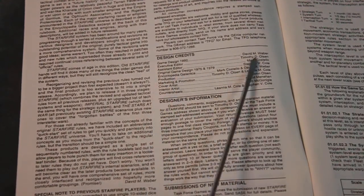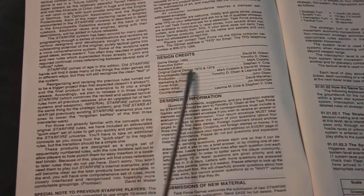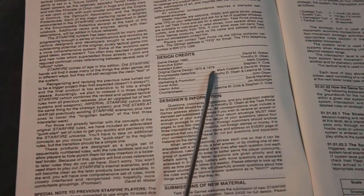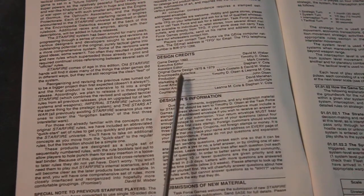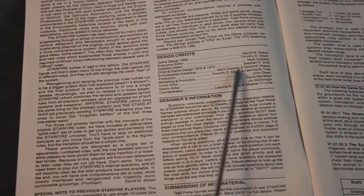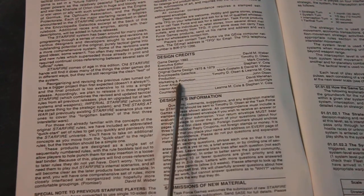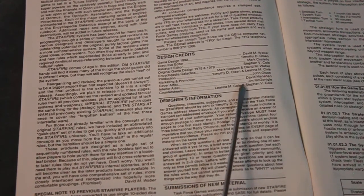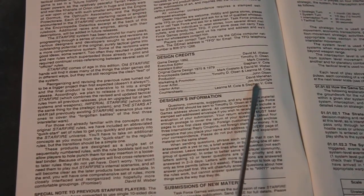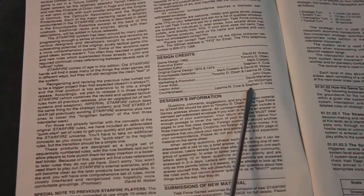Credits: David M. Webber, Game Design. Executive Editor Timothy Olsen. Assistant Editor Mark Costello. Original Game Design 1975 and 79: Stephan V. Cole. Encyclopedia Galactica by Rick Costello and David Webber. Cover Artist David Menehan. Interior Artist Jim McGonigal. Encounter sheets by Lena M. Cole and Stephen V. Cole.